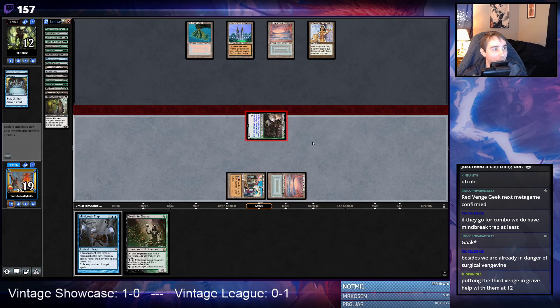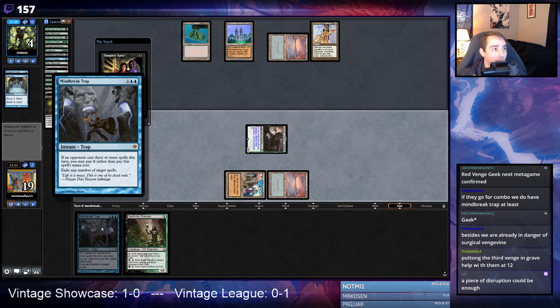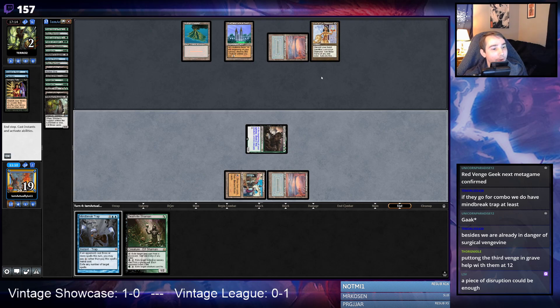We didn't find any Rootwallas or Hollow Ones, so we're basically in the same place as last game — we have lethal and they have to kill us. They're going to Vampiric Tutor and kill us. Maybe they'll go all in on LED because they don't have Black Lotus, and we'll be able to Mind Break Trap them. One piece of disruption probably wouldn't be enough here, but because they have LED there's definitely a chance. They could just have Force, and they're at two life.